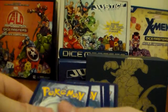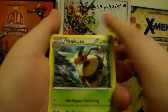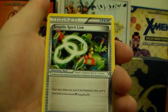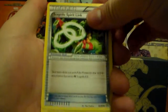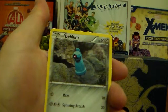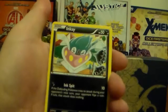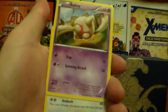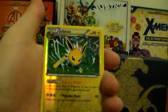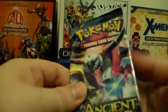Another Vespiquen — I think we have three now — Sceptile Spirit Link, another three I think, Tangela, Beldum, Goomy, Inkay, Bellsprout, Persian, Jolteon Reverse Holographic Rare, and a Regirock. Cool.